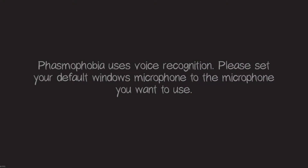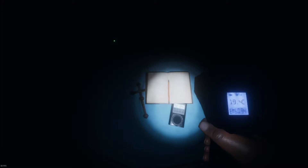On top of using tools, you can also communicate with these beings by using your PC microphone — asking them questions like who are they, how did they die, what do they want, asking them to give you a sign, or even threatening them with bad words, all in an effort to draw them out.